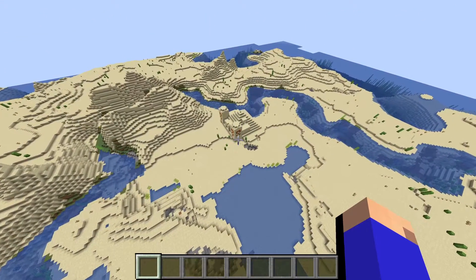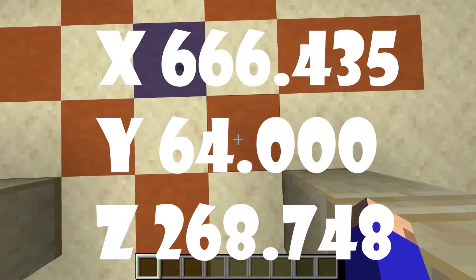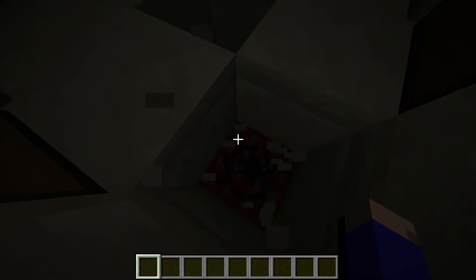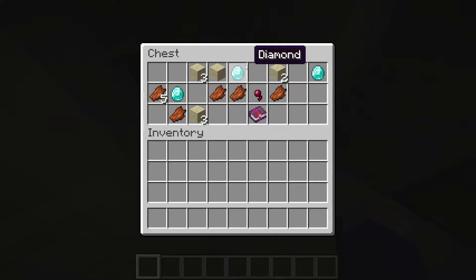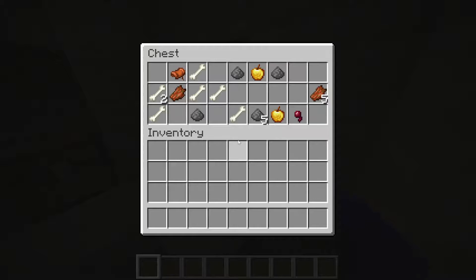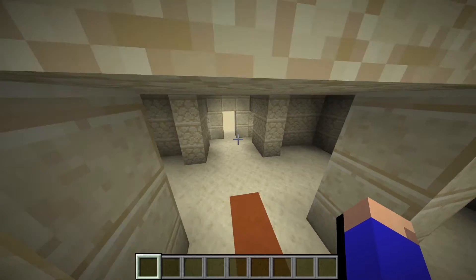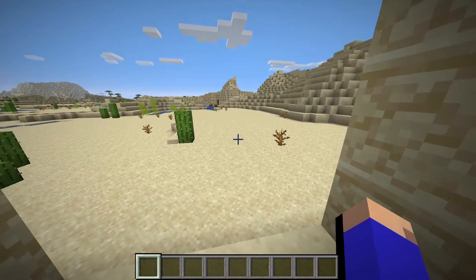Oh wow. It's a desert temple. Obviously, you can go down — make sure you don't hit that. Usually in survival it's dangerous, but you can get diamonds, iron, golden apples, and loot kind of depends. But it's a cool place.